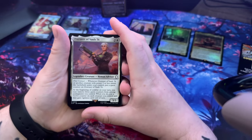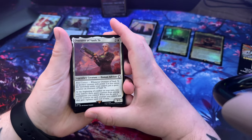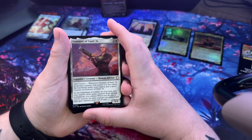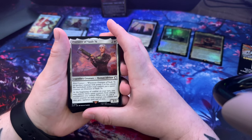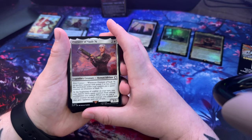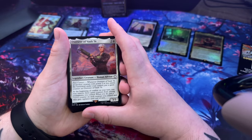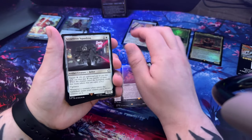Overseer of Vault 76 - First Contact: whenever Overseer of Vault 76 or another creature with power three or less enters the battlefield under your control, put a quest counter on Overseer of Vault 76. At the beginning of combat on your turn, you may remove three quest counters from among permanents you control. When you do, put a +1/+1 counter on each creature you control and they gain vigilance. That sounds pretty good.